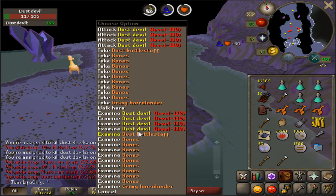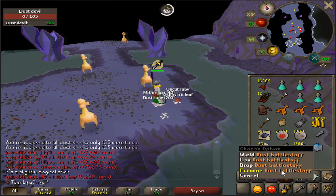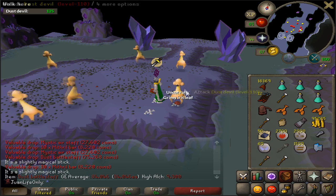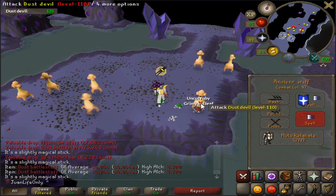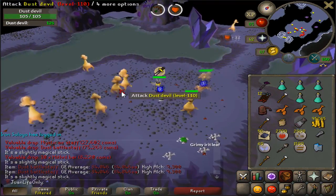No way! I've only heard rumors of the normal one dropping it, but yo, that's pretty cool. I don't know exactly what I'm going to be using this for — I know there's probably a spell that's pretty good with Lunars or something. But alright, that's probably mad rare, honestly.